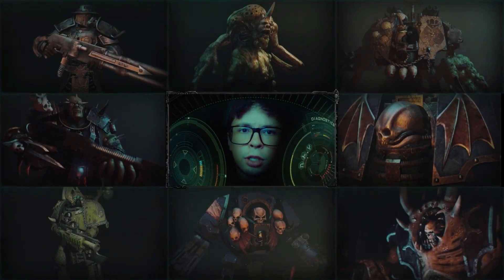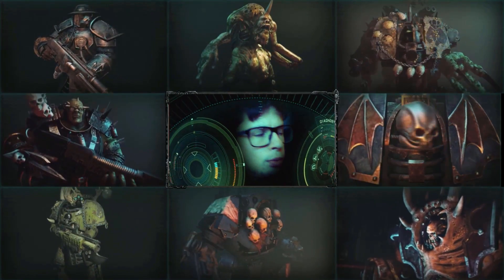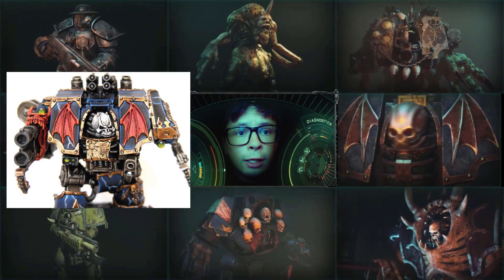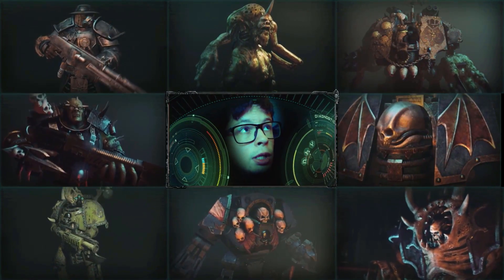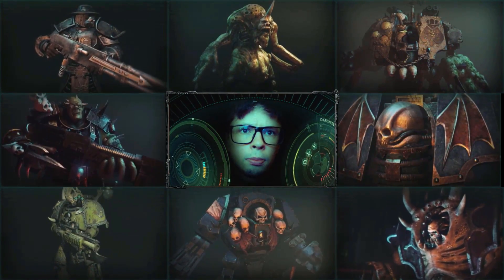Moving on to the next screenshot: up above and down below we've covered already. To my right, I have another Dreadnought variant — this is the standard Dreadnought most of us that have played 40k over the years are used to seeing. In the top right, we have the Nurgle Dreadnought, which we've already seen in the game. At the bottom right, we have the Hellbrute — nothing new to see there, but the animation does look amazing.